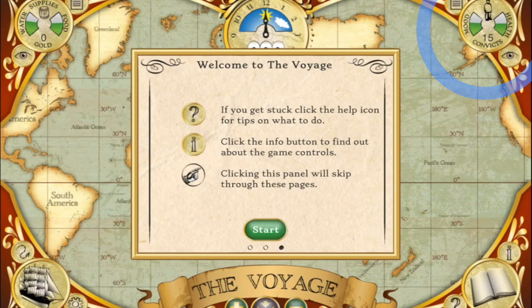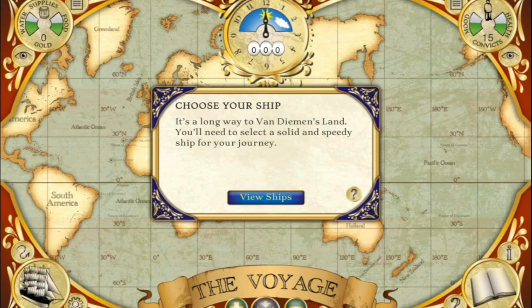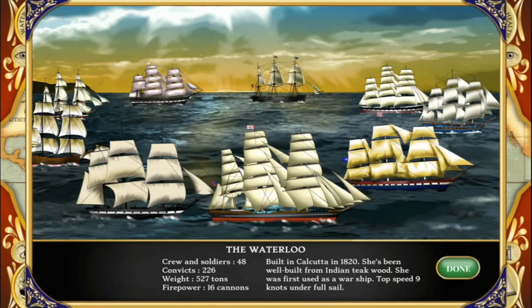You can also get to the convict quarters via the ship icon in the bottom left, as well as all the other rooms on the ship. The first step is to choose your ship. Pick a ship with a decent speed but don't pick something if it says it doesn't cope well with storms.